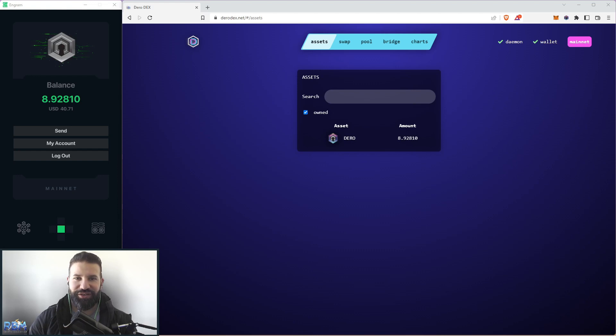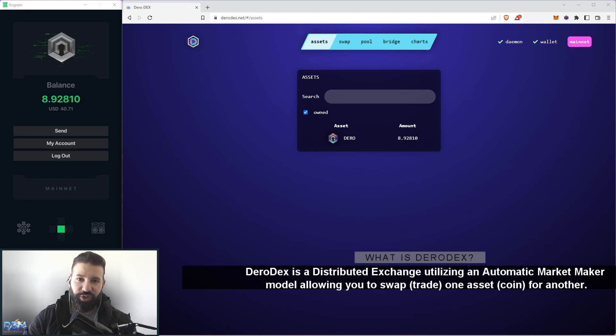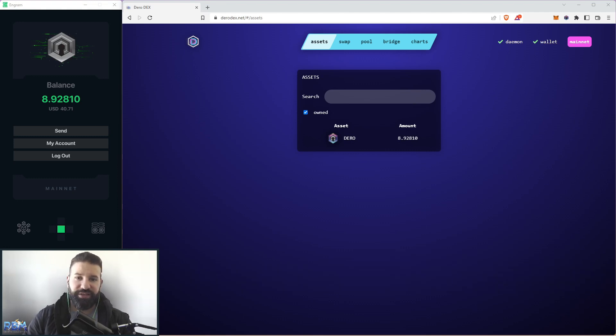Welcome back to the channel, this is Michael at RBM Crypto. In today's video I'll be showing you a brand new release built on top of the Darrow blockchain called Darrow DEX. Darrow DEX is a distributed exchange which utilizes an automatic market making model, allowing you to swap or trade from one asset to another. Since everything on Darrow DEX runs on Darrow's new blockchain Stargate, every swap costs a fraction of a penny or less in transaction fees, no matter the traded amount.